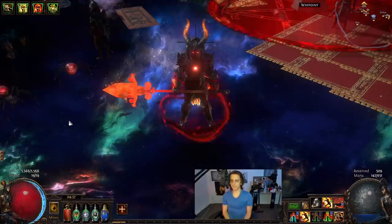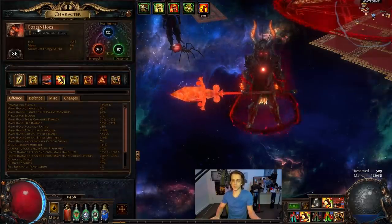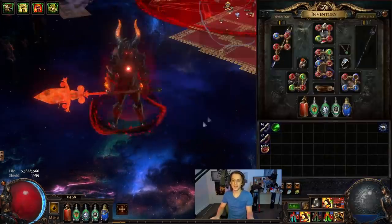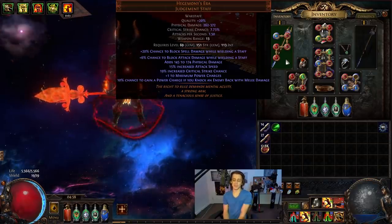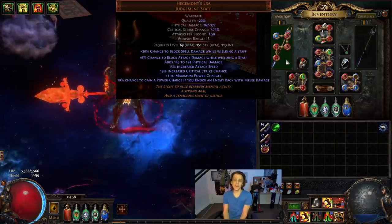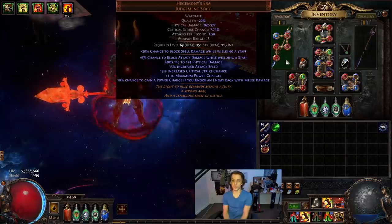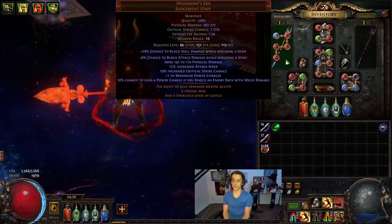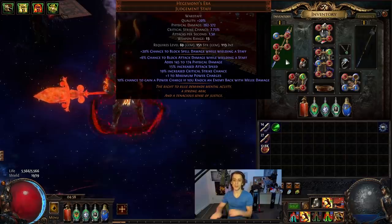Here is our current character — level 86. Using a Hege's at the moment, but just about any staff will do. I had a basic staff with just 100% increased phys damage and nothing else. Hege's isn't all that impressive these days — it's decent, it just gets you started, but we can definitely do a lot better. I'll probably look into that throughout today, trying to craft a better staff and seeing if we can do quite a bit nicer overall.